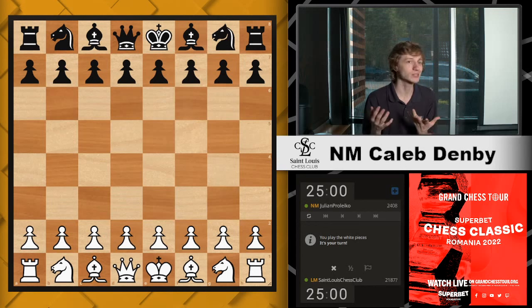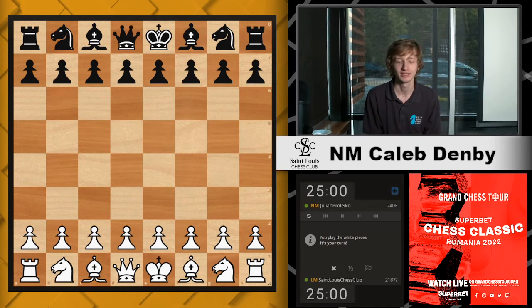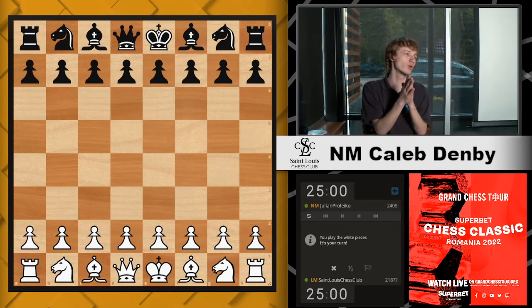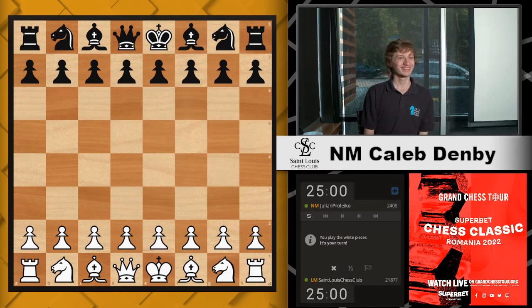The way this is going to work is pretty much on every turn, we're going to stop, take some time, talk about our options, and see if we can come up with the best moves together — see if we can understand what's going on in the position. So here we are, it's move one. Any suggestions? D4. Alright, d4. I love it. We're lucking out because I played that move.